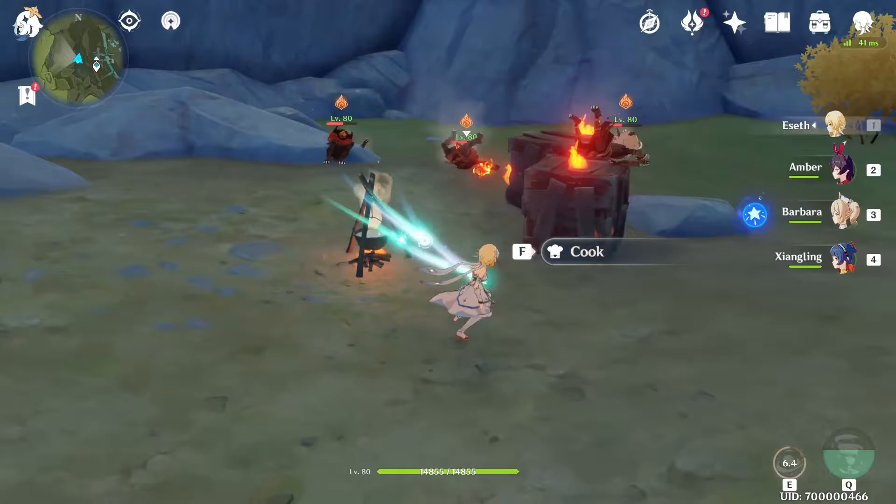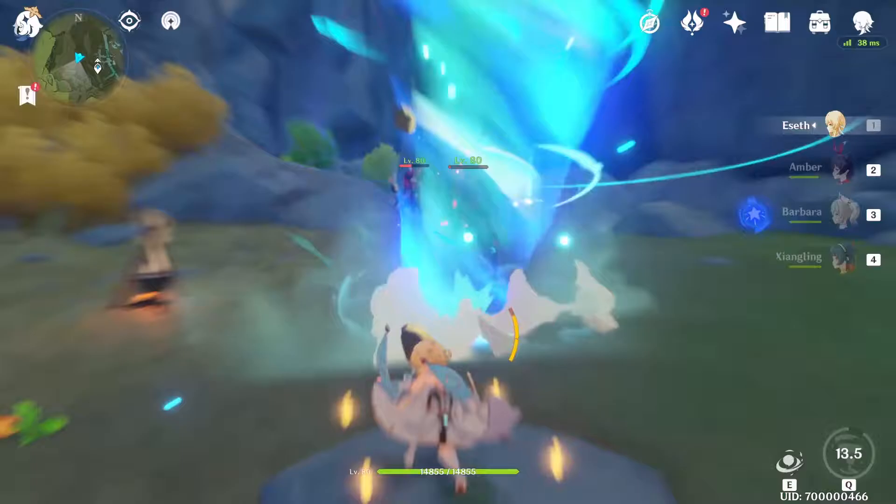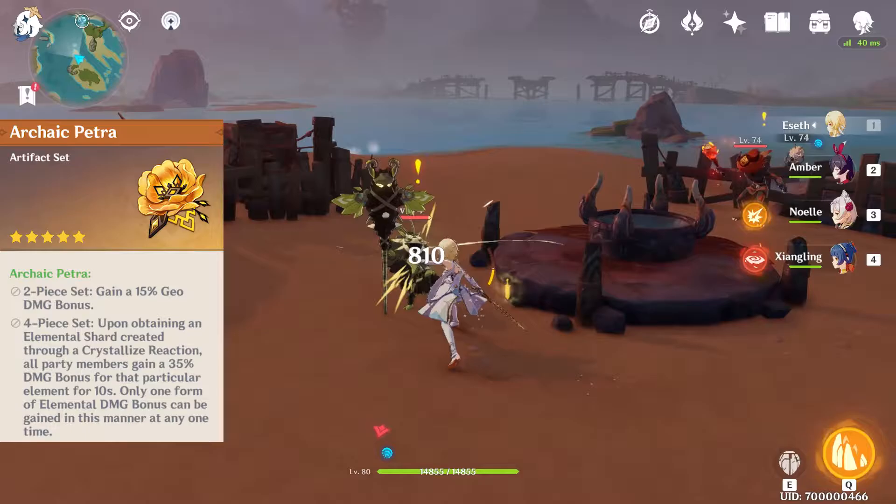The main issue would be that some reactions happen whether you want it or not — lots of enemies in the wild carry Pyro, all grass can be ignited, and there's Water and Rain to take into account — but under normal circumstances it would simply be a 35% boost in damage. All damage.